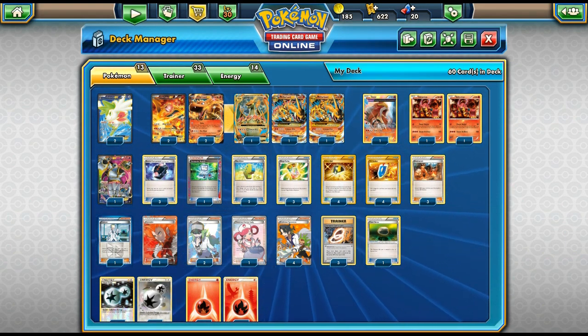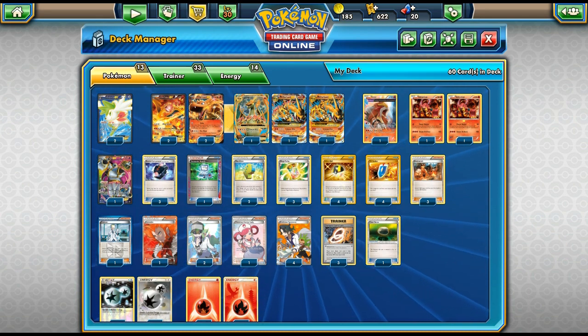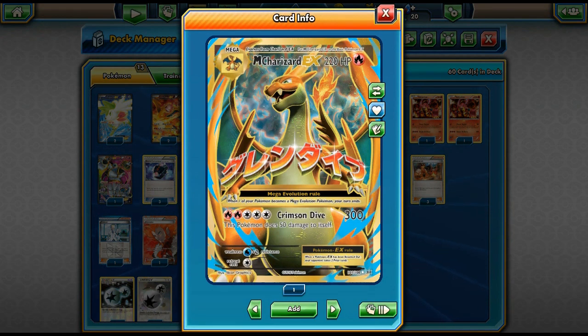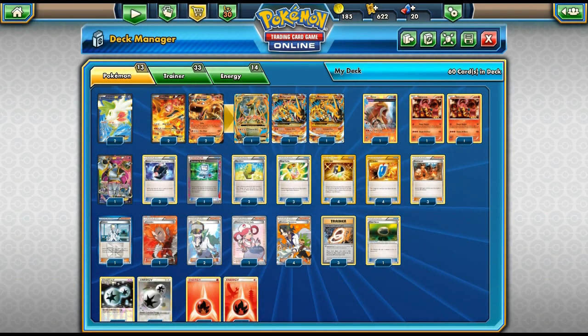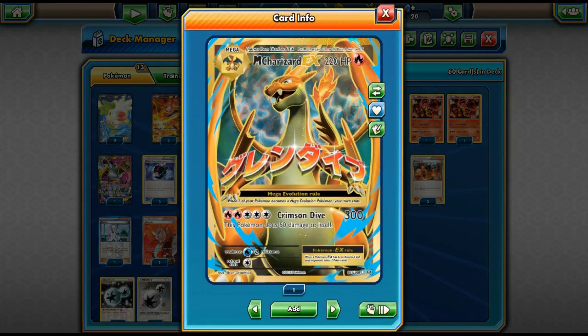It's non-standard, it's in the format known as Expanded. I'm not a big fan of Expanded — it's just filled with annoying stuff like Lasers, Seismitoad, and Trevenant. It's a headache of a format. But we're going to make do because this card has so much potential in Expanded, especially with Blacksmith, which kind of makes this card really good.